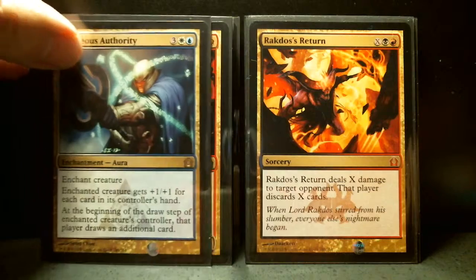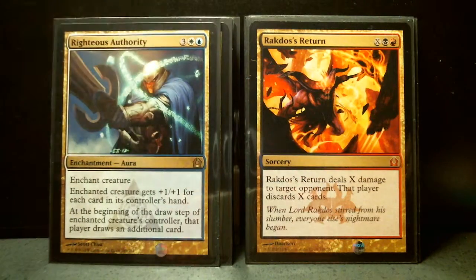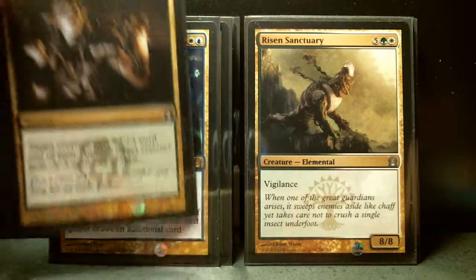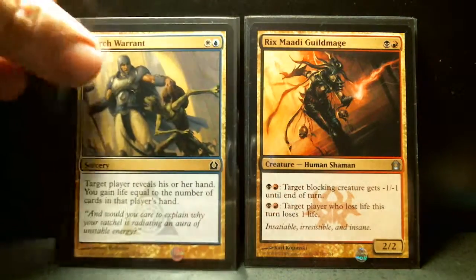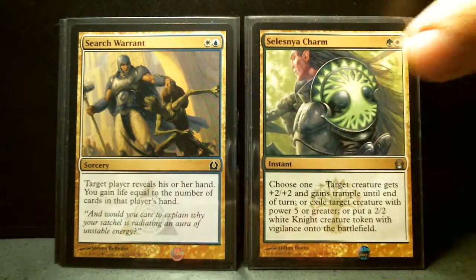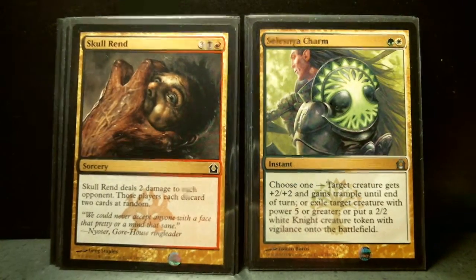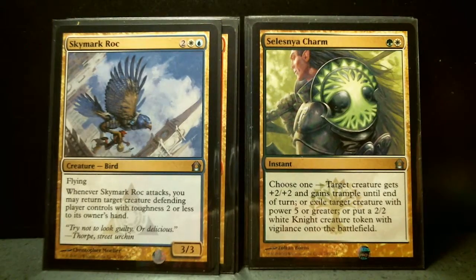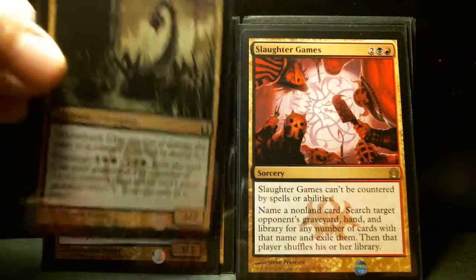Rakdos Return. Righteous Authority, which I just got out of the intro pack. Risen Sanctuary. Rites of Reaping. Rix Maadi Guild Mage. Search Warrant. Celestial Charm. Skull Warrant. I'm going to turn the page. Skymark Roc. Slaughter Games. Sluiceway Scorpion.